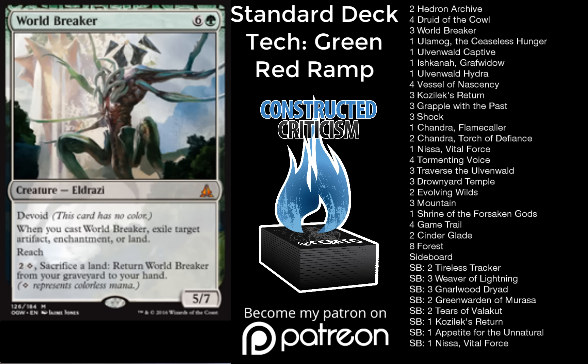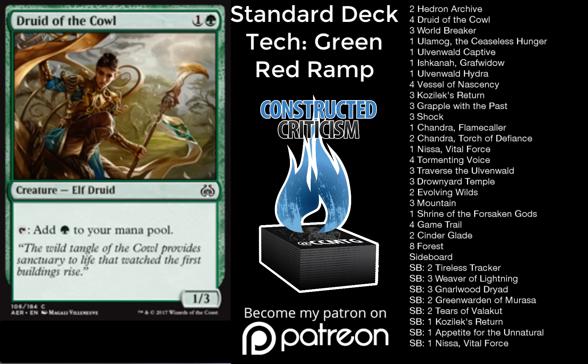So we're going to go over what the deck might look like and what you might want to try out at your first week of FNM. Starting with some of the ramp spells: we have two Hedron Archive. Hedron Archive is four mana to ramp you by two, so it takes you from four to seven when you play your next land drop, which brings you right into the Worldbreaker range. We also have four Druid of the Cowl. This card is very important in the deck, and one of the reasons I think this deck might be on the rise again is that it has three toughness.